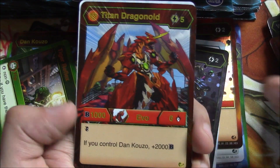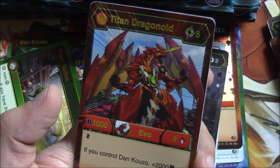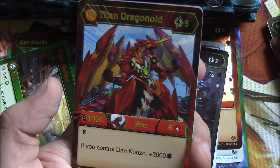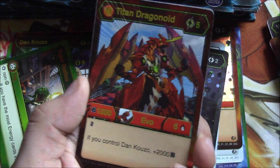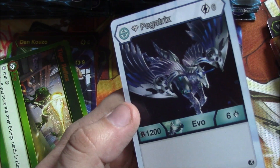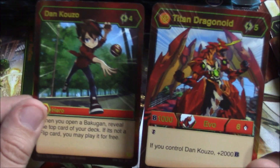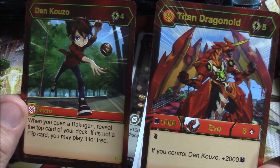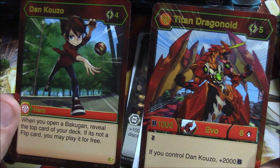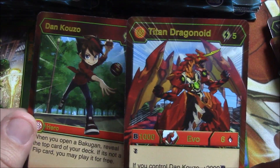Okay, very nice — Titan Dragonoid! This is another Bakugan Elite. It's an evo for Dragonoid: plus 1,000 B, double strike, six damage. If you control Dan Kuzo, plus 2,000 B — so this is a combo in the game. Diamond Pegatrix is our rare: 1,200 B evo, six damage, six energy to equip. We actually pulled the combo — with Dan Kuzo and this you can get Titan Dragonoid to plus 3,000 B and some other ridiculous things. When you open a Bakugan, reveal the top card of your deck; if it's not a flip card you may play it for free. Really neat that I pulled both.